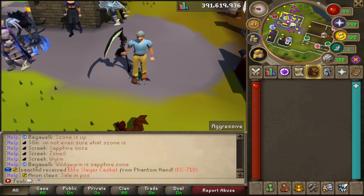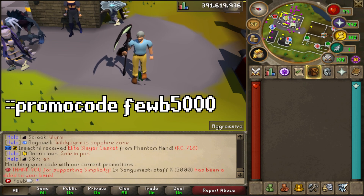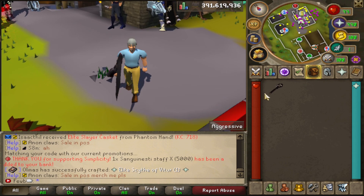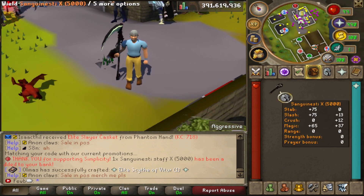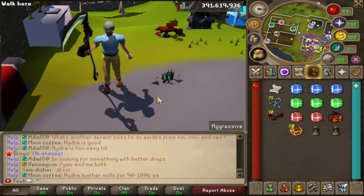When you hop on Simplicity for the first time, make sure you type in ::promo code fube5000 and when you do that you will get yourself a Sanguinesti staff. This is the only way to get this unique weapon and it degrades after 5000 hits, so it is a really op starter weapon.